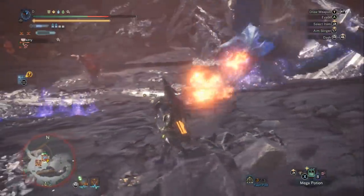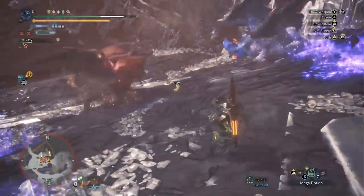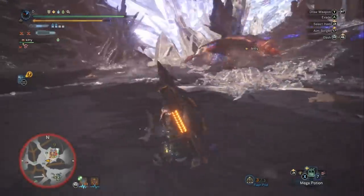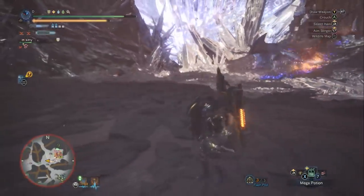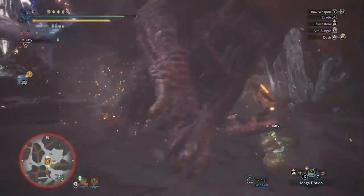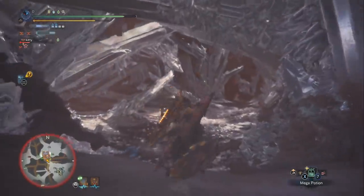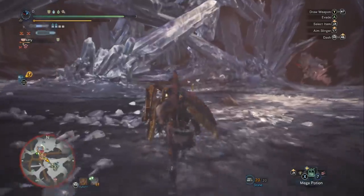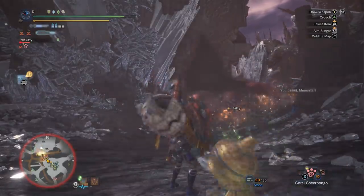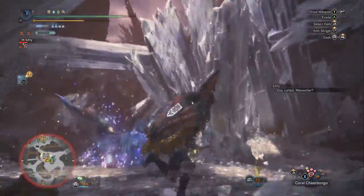Anytime I'm getting low on health, I'm immediately thinking about getting it back up. In order to survive Lunastra's supernova you really need to have your health bar full. I do have vitality on this set. You'll also notice the Bazelgeuse helmet and Bazelgeuse coil — those are giving me earplugs, which are really helpful against Lunastra. She likes to roar while you're stuck inside her AOE fire attacks, which staggers you. Earplugs prevent that.